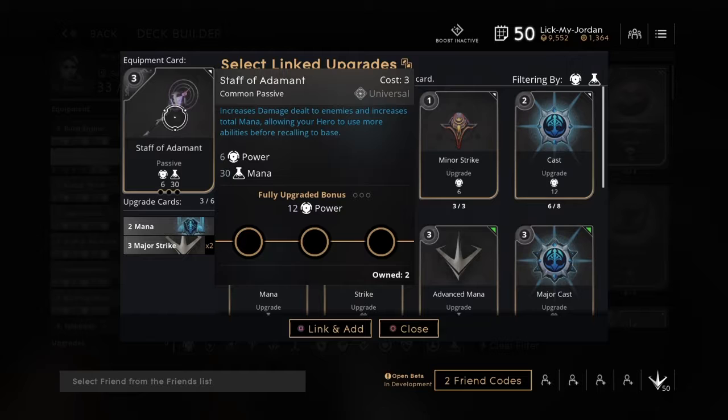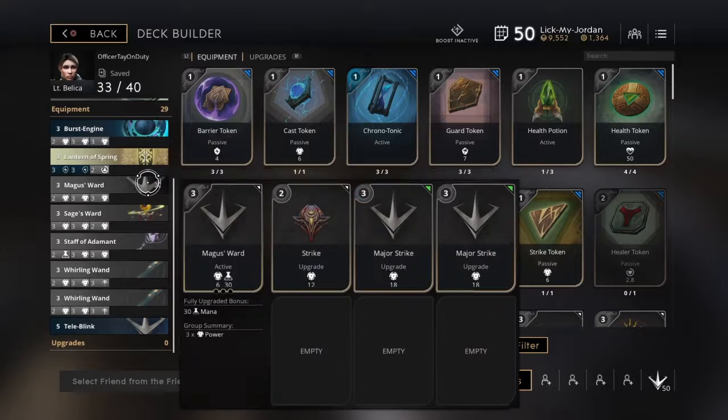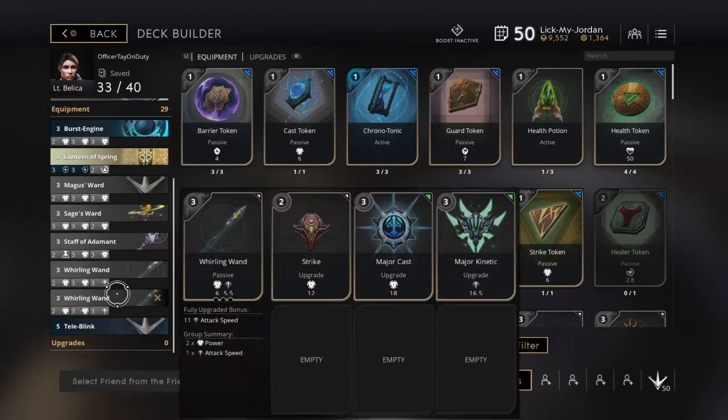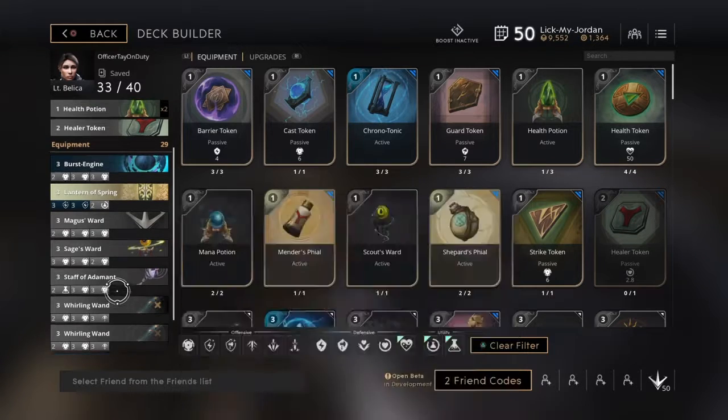Staff of the Adamant — we use it because it gives us mana, and the upgrade gives us power. The more power, the harder we're going to hit. It works for me personally. If it doesn't work for you, that's fine — you can't say the build sucks just because it doesn't work for you.